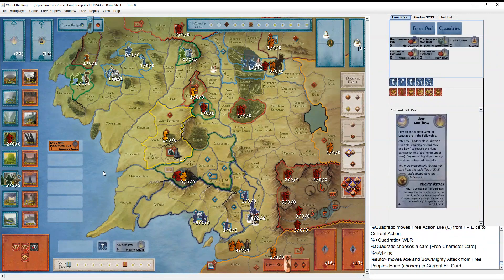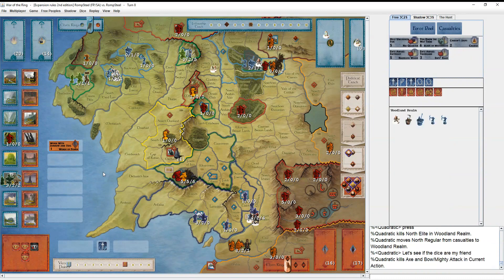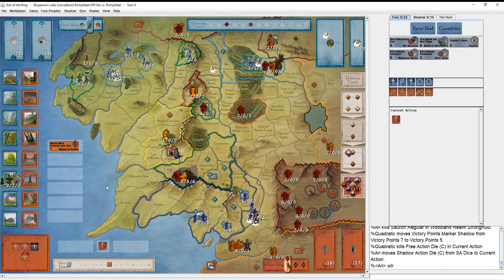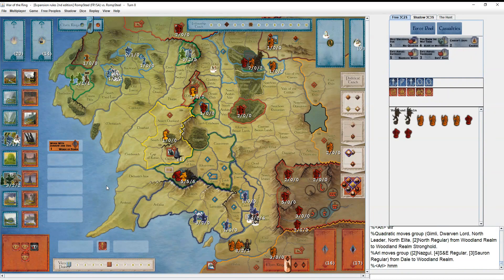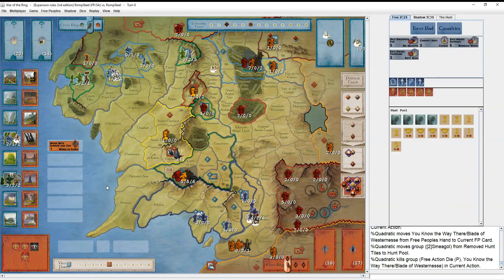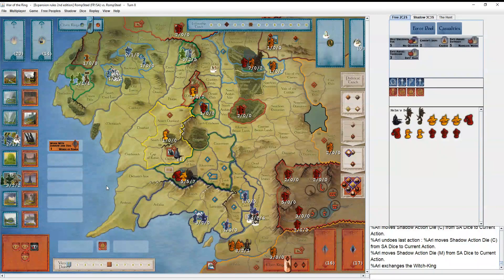The problem with opening with Mighty Attack is now neither Charge nor No Quarter make as much sense anymore - I think I would have led with one of those. All he needs is one six on five dice though, and he gets it. He does not roll a hit back, so that went very well. He besieges Woodland Realm again using a different die. In comes some extra Smeagol tiles - that always helps. He switches out the Witch King, which makes a lot of sense. Fellowship moves again - it's really time to be in Mordor. You're praying that these sieges hold and they get there.